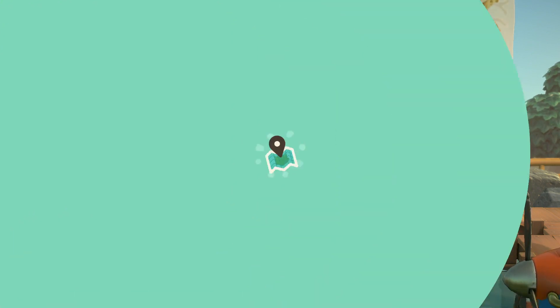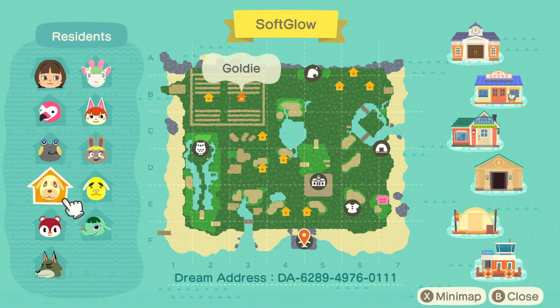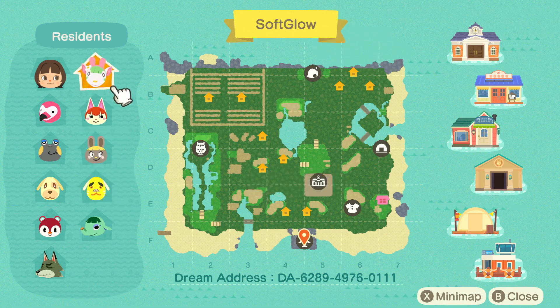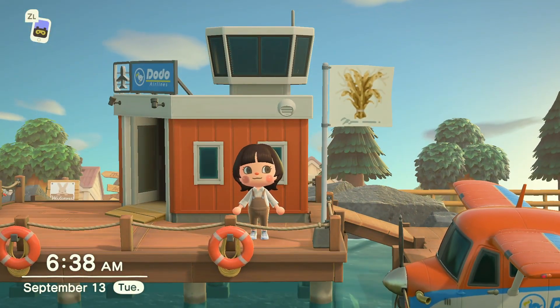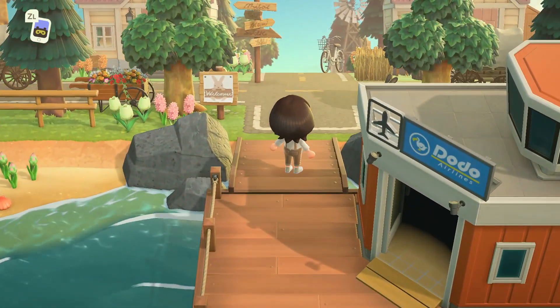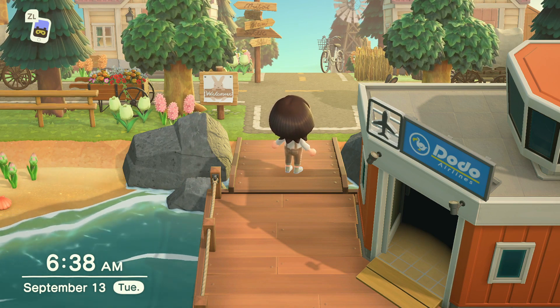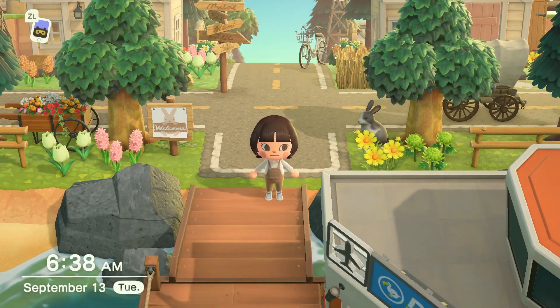I'm going to go ahead and show you guys my map. My characters are Flora, Huck, Goldie, Poppy, Dobby, Opal, Benjamin, Bonbon, Felicity, and Chelsea. I also have my dream address if you'd like to come and tour the island. As you can see there's a lot of in-game path incorporated and some waterscaping. If you haven't seen my older videos, this is Soft Glow 2.0 — I had another version but wasn't really vibing with it so I decided to change up the theme.